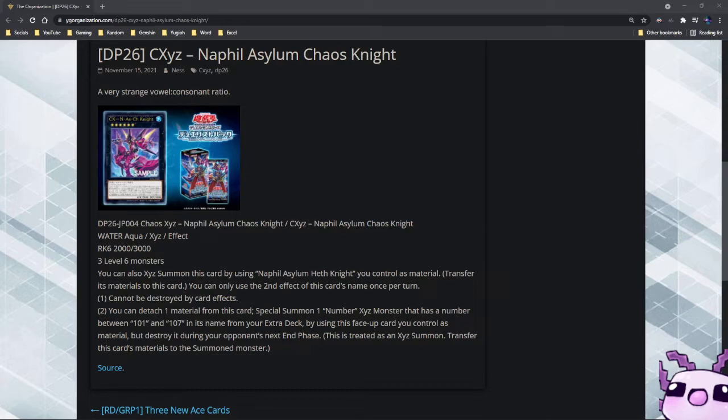You can only use the second effect of this card's name once per turn. The first effect is it cannot be destroyed by card effects, which is quite nice. The second effect: you can detach one material from this card to special summon one Number Exceed monster with a number between 101 and 107 from your extra deck, using this face-up card you control as material. Destroy it during your opponent's end phase. This is treated as an Exceed summon, and this card's materials transfer to the summoned monster.